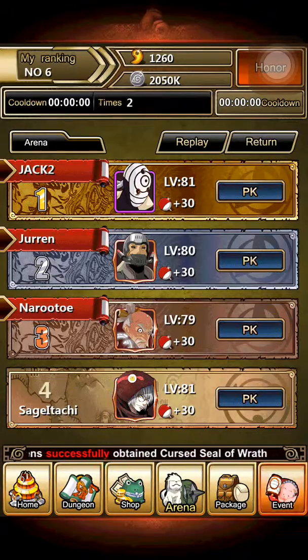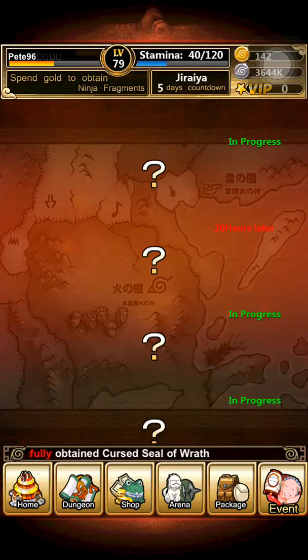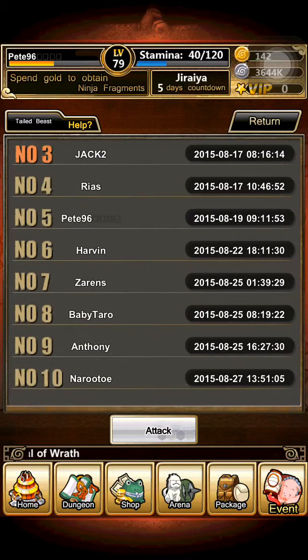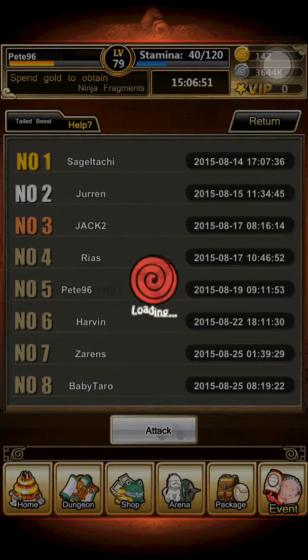Let's go find the Two Tails. It's glitching again — alright, entering Two Tails. I'm right there in fifth place. Easy, I'll beat it real quick — very easy. Enter one seal stone.